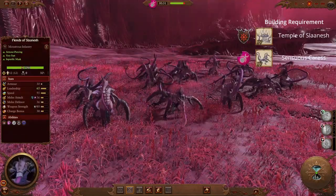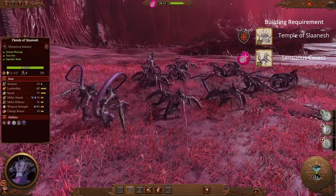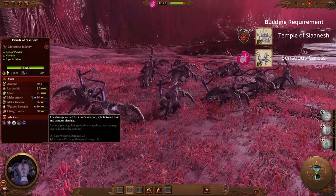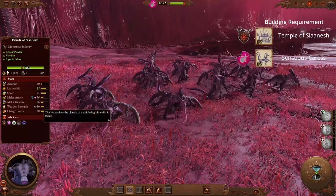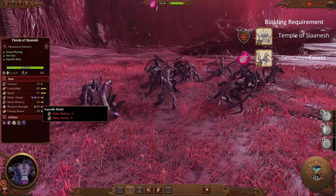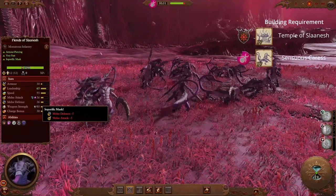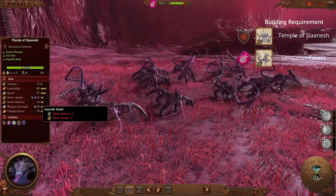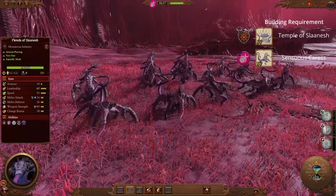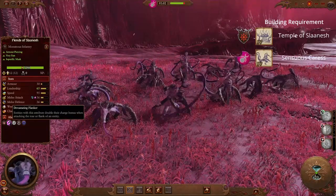Next up from Slaanesh we have the Fiends of Slaanesh. Just like the Daemonettes, they are another great damage dealer unit while also being much faster. These units carry a painful debuff in Soporific Musk. This debuff not only reduces melee attack but also melee defence, meaning that the effectiveness of everyone in contact with the enemy unit goes up. This unit can be used effectively in melee-based armies or a balanced swarm, and thanks to its 95 speed, can be used to hunt down enemy fast units with ease.